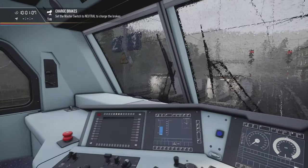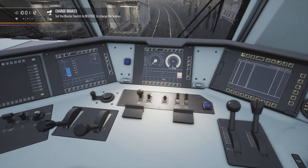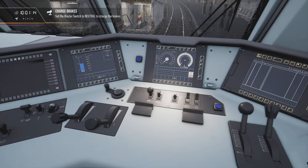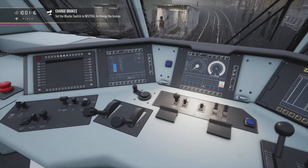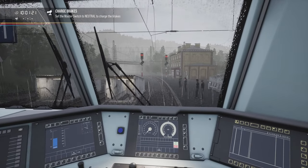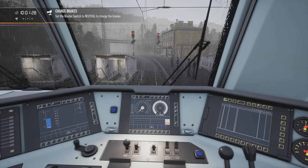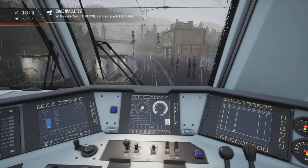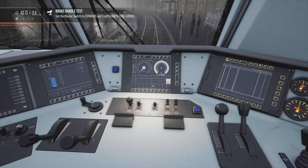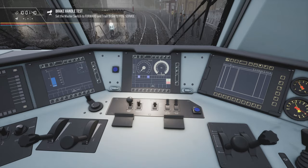Let's turn the wipers on — full strength, perfect. Master switch to neutral and charge the brakes. There we go, it's on neutral. Brakes are charging, you can hear the compressor. Set the master switch forward and train brake to full service — master switch forward and train brake to full service. There we go.